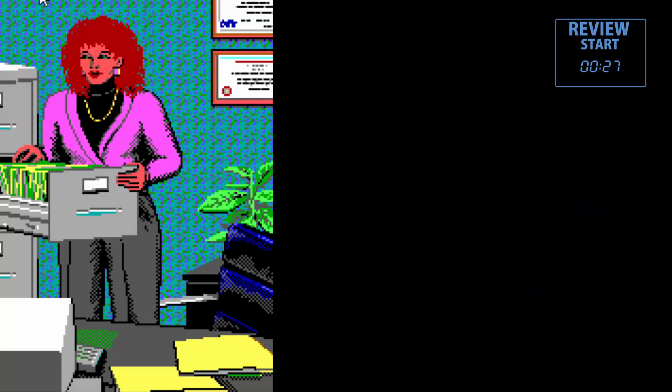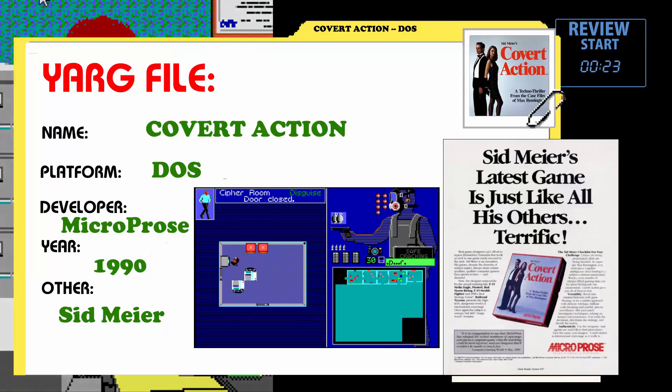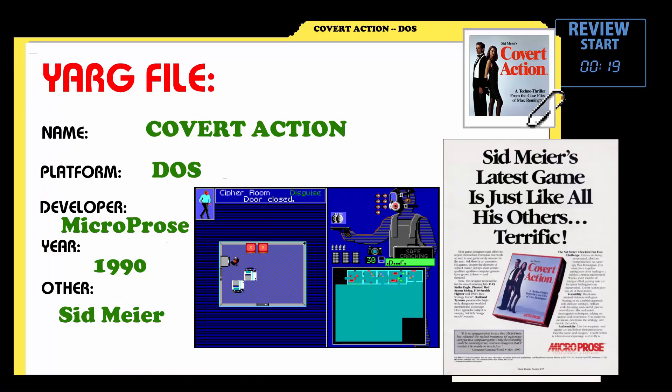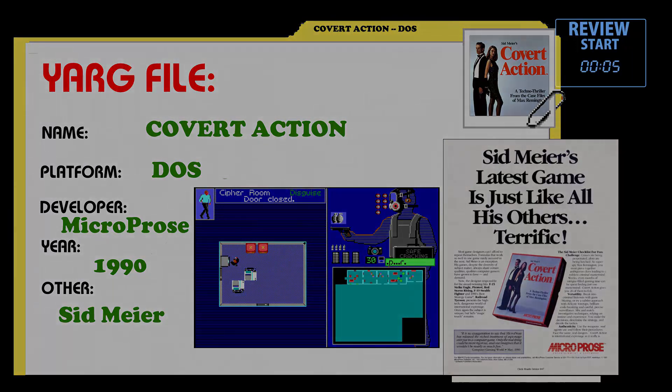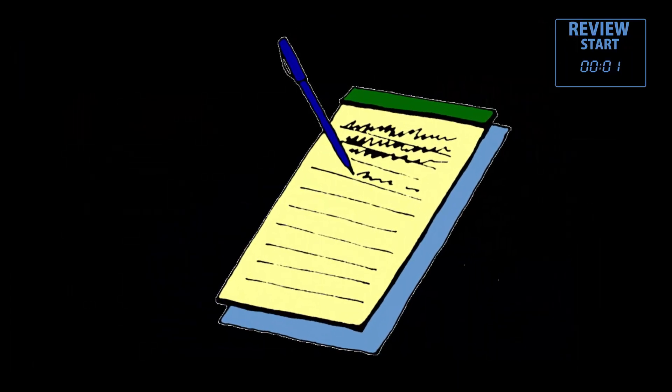Let's open up the Yarg file for this game and see what we got. In Covert Action, you play Max Remington, a CIA agent whose job is to track down and stop enemy terrorist plots. The game itself has a pretty steep learning curve, with lots of keyboard commands you've got to figure out. During gameplay, lots of information will be thrown at the player pretty quickly, so it's best to have something like a notepad to write down some of this stuff.